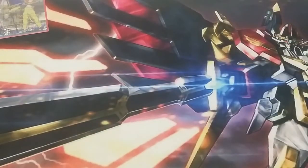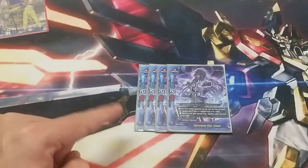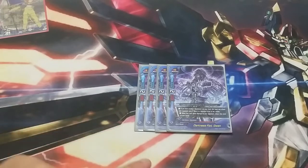Next up, we are running four of Darkness Gwen. Darkness Gwen is a 3-2-2, no call cost. If I have another Dark Hero on the field, he has Shadow Dive. If he deals damage to the opponent, he returns to hand. This got me a lot of wins and gave me a lot of free damage — really, really good.